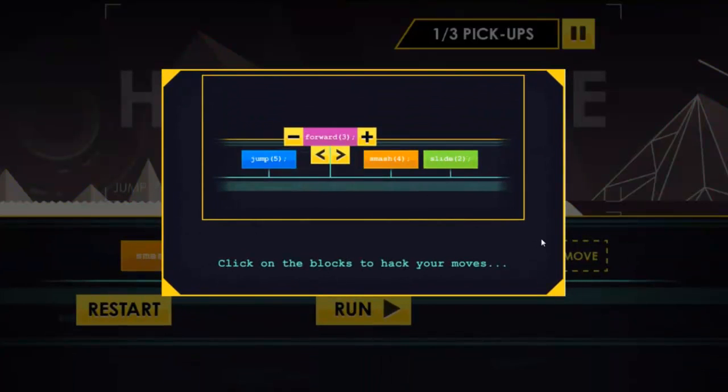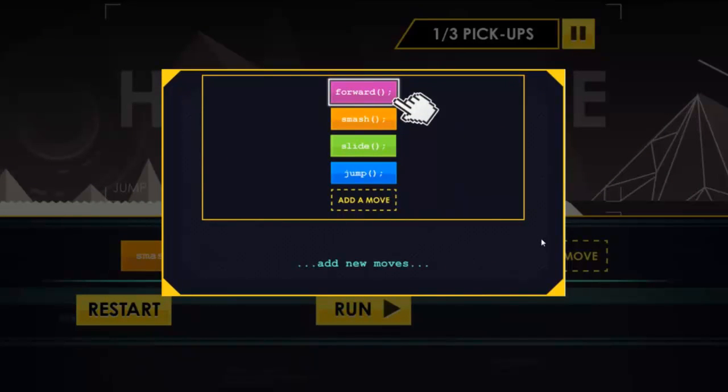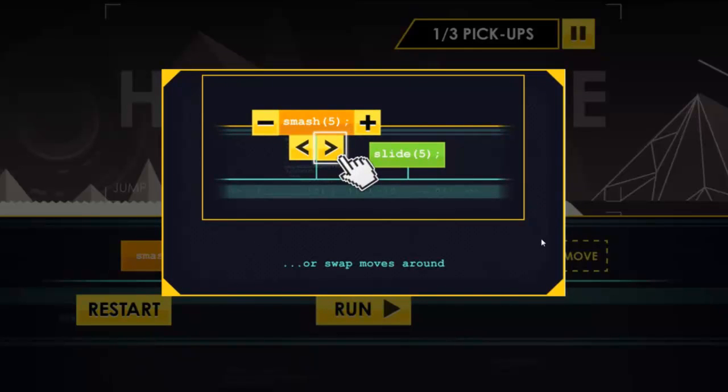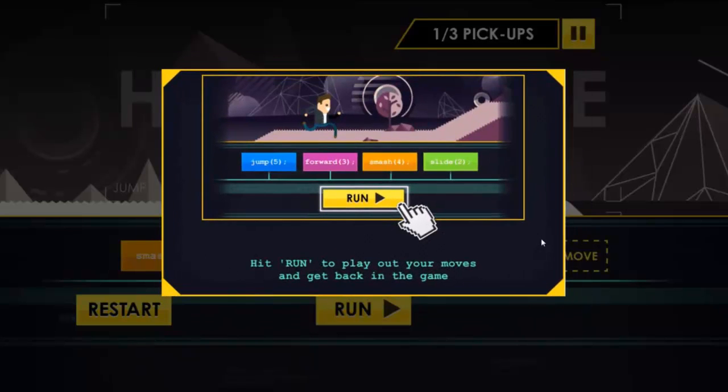I've crashed. So now what? Basically I have to adjust my last moves to fix my mistake. It looks like I can click on the blocks to change the moves, and I can add, delete, or swap moves around, then test it out. Everybody skips instructions anyway — I'm just gonna have a go and figure it out.